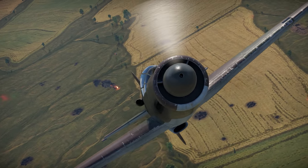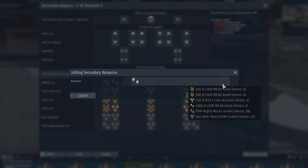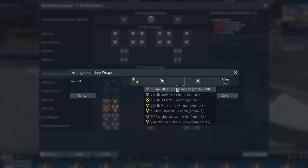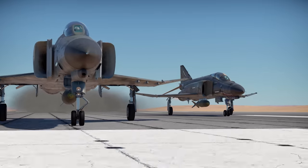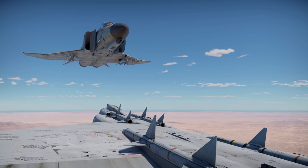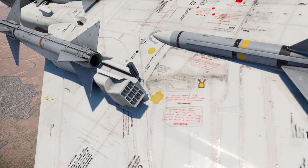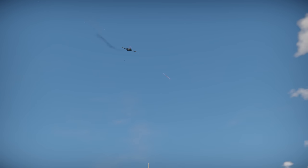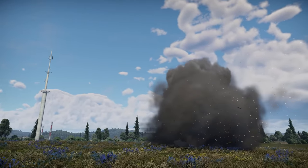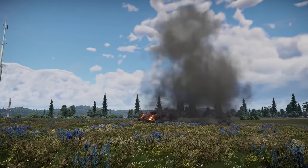We've already told you about custom weapon loadouts, but it's not the only change, especially for the Phantom. There are new guided and conventional bombs, more Mavericks available, new air-to-air missiles to choose from, and hardpoints to attach them to. Moreover, the F9F models 5 and 8 can now drop bombs individually, which significantly increased their cast potential.